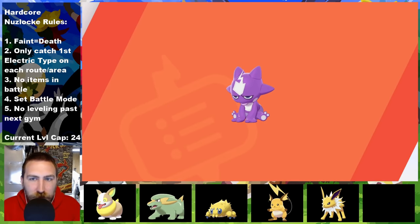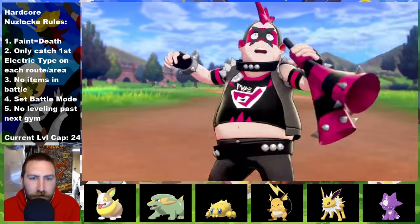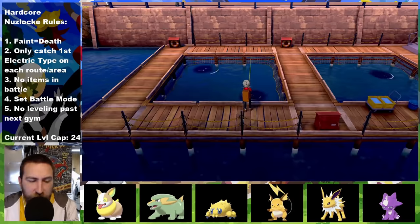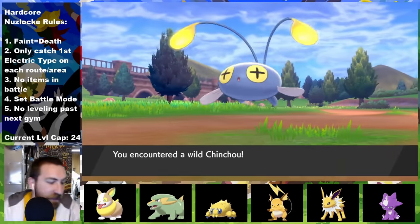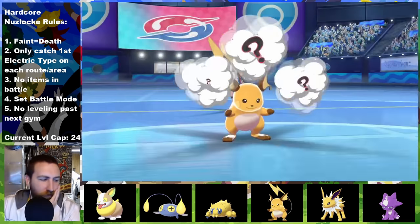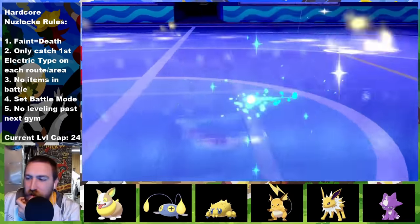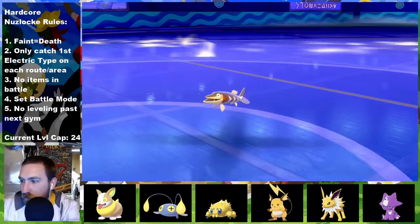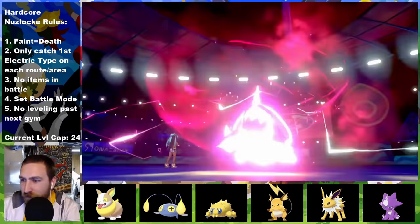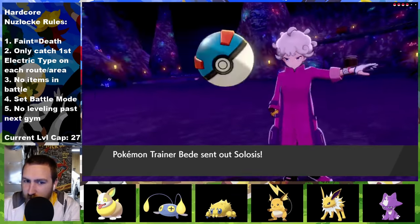Just like my last Nuzlocke, we're getting Toxel from the daycare again on Route 5, this time being named Lizard. Adorable Venom takes care of Team Yell again, and Kingpin flexes the Nasty Plot Thunderbolt combo against Hop. At the second gym town, Hulbury, we fish for a Chinchou at the docks and name her Mysterio. Kingpin is going to have the spotlight against Nessa with a Nasty Plot setup, one-hit KOing Goldeen, Arrokuda, and even their Dynamax Drednaw with just one Max Lightning each. Two badges down, six to go.